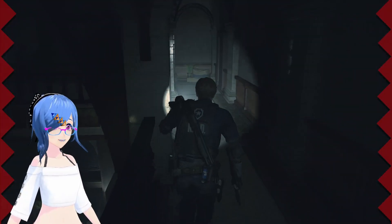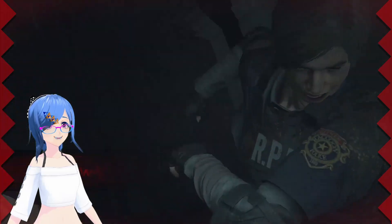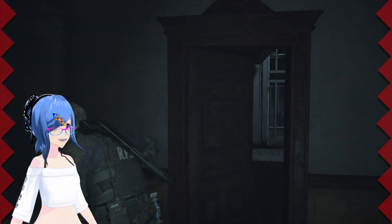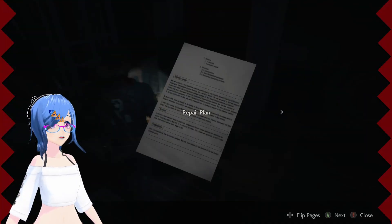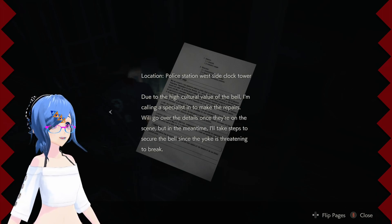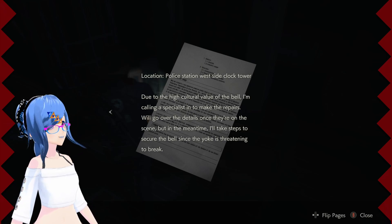What have we got up here then? Big balcony. A zombie - oh, he came out of nowhere! Wow, okay, definitely gonna heal up. Let's get into the clock tower. Repair plan - location: police station west side clock tower. Due to the high cultural value of the bell, a specialist is being called in to make the repairs.